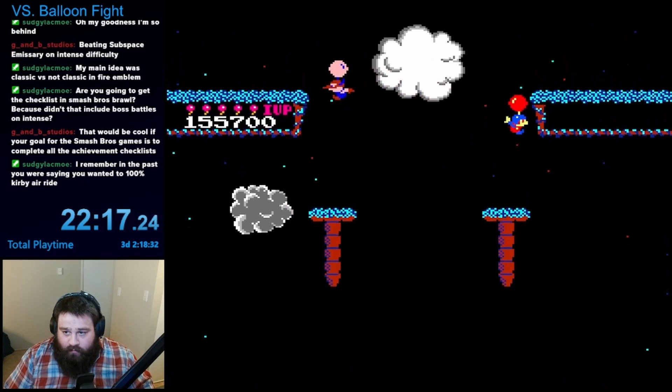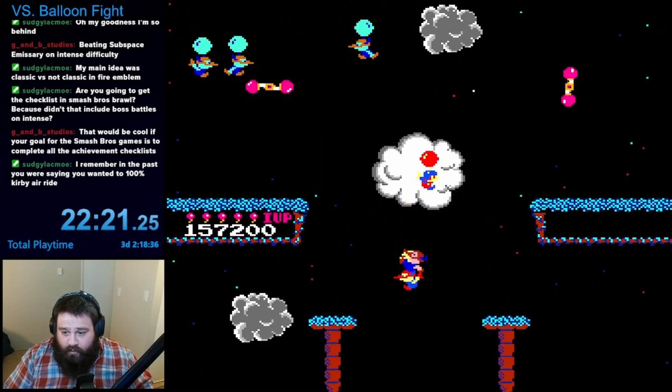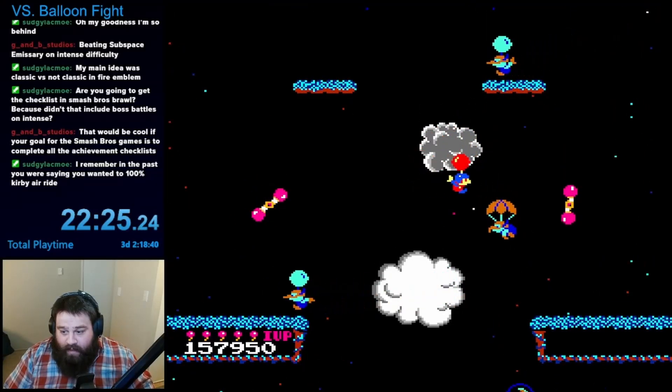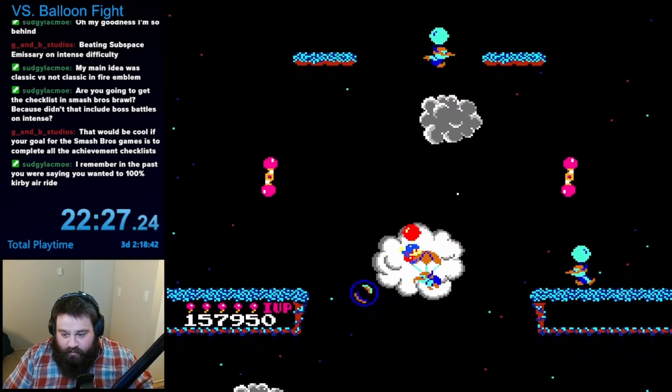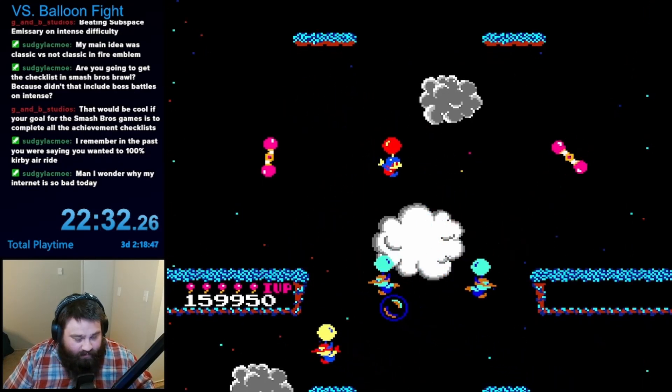The physics here feel a bit different from the NES version. You feel a bit heavier here, and since there's no auto-flight button in this version, you end up mashing the flight button quite a bit to stay afloat. The screen actually scrolls vertically in this version too, meaning you'll be mashing even more if you need to travel to the top part of the stage.